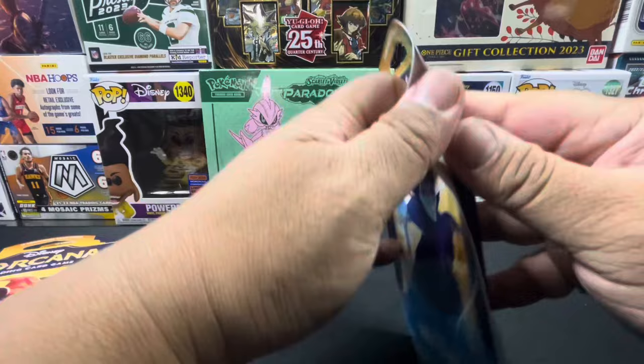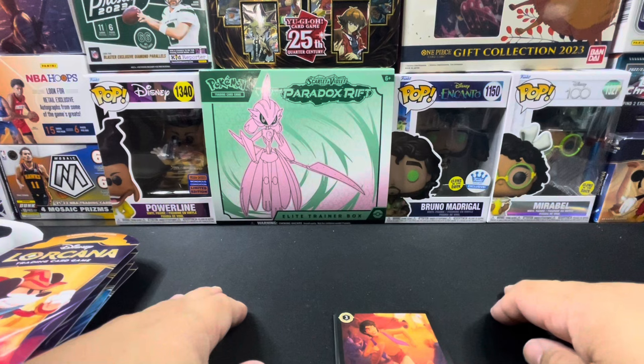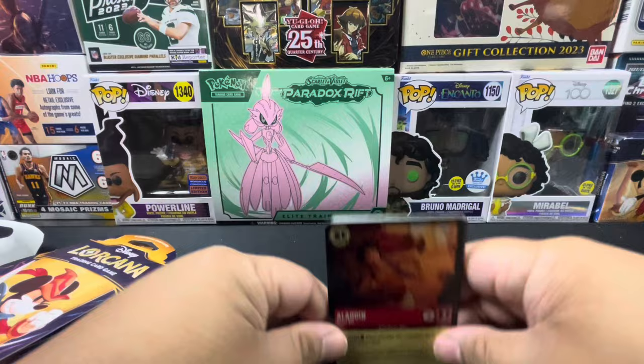Pack one, let's go! Also before I start, I do have three Funko Pops for luck — we have Powerline from Goofy, Bruno Madrigal, and Mirabel from Encanto. Hopefully they can give us some luck. Alright, let's get started!